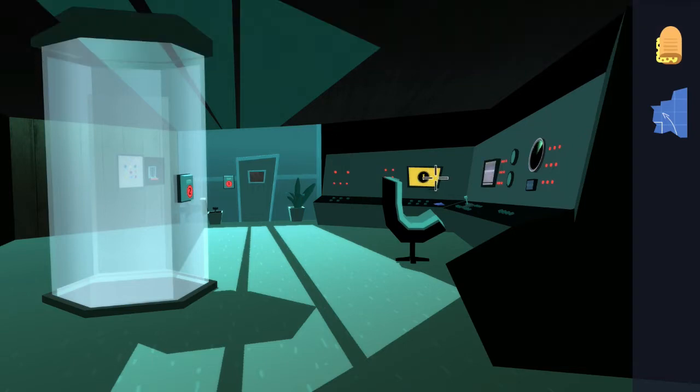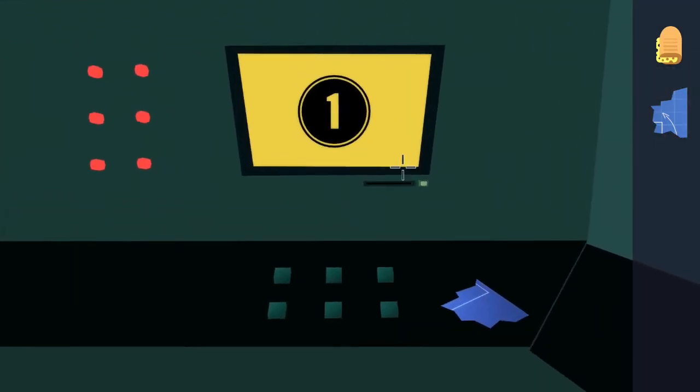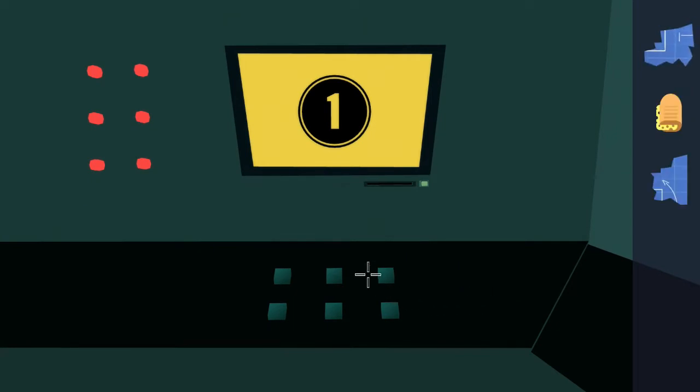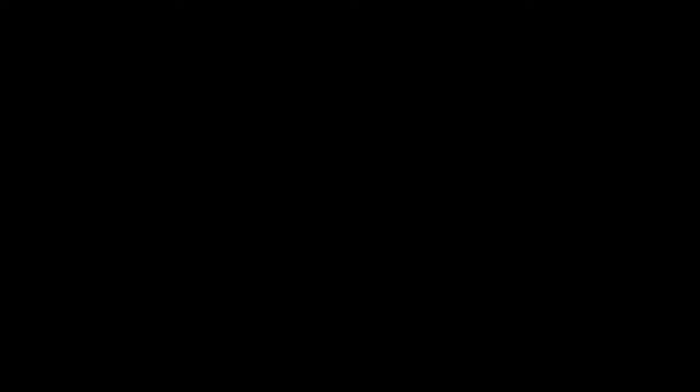Go ahead and zoom into the yellow monitor in the back with the one on it. There's going to be a little blueprint piece on the desk, so pick that up and we're going to head back to the room that we started in.